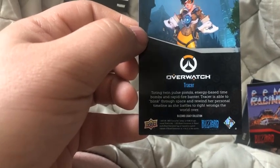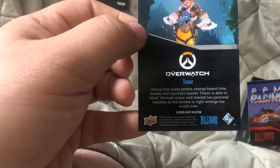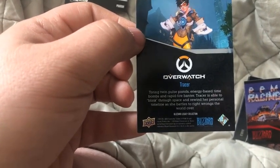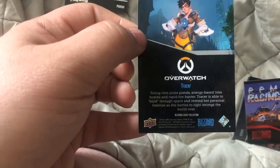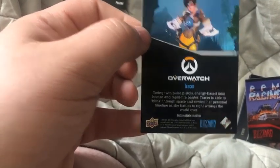Pharah Amari's commitment to duty runs in her blood. She comes from a long line of highly decorated soldiers and burns with the desire to serve. We have a Tracer card — touting twin pulse blasters, energy-based time bombs, and rapid-fire banter. Tracer's able to blink through space and rewind her personal timeline as she battles to right wrongs the world over.